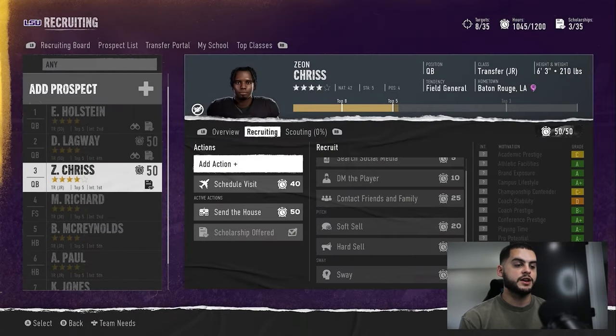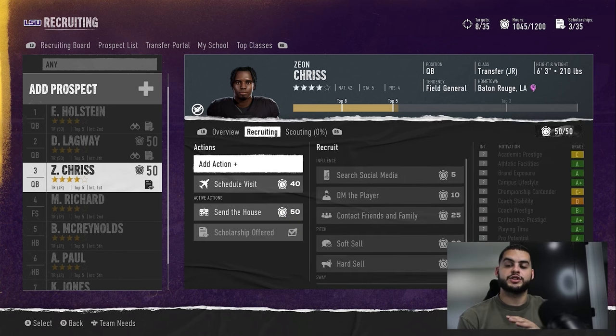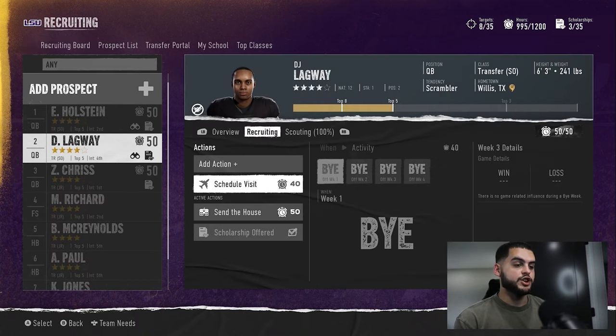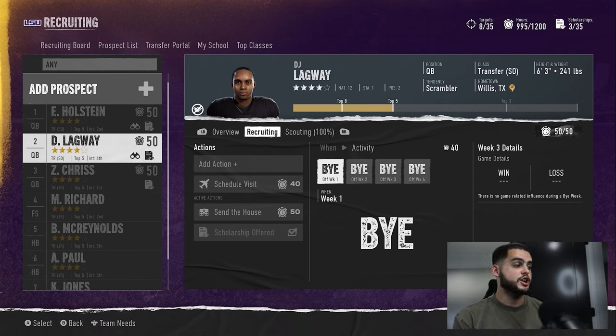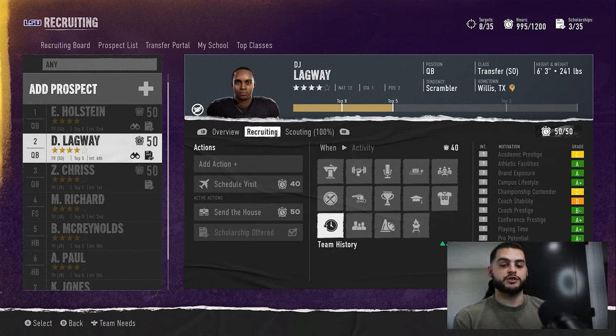You can always do hard sell, soft sell, or sway depending on your situation, but I'll cover that in other recruiting videos. Hard sell is tougher in this instance because you don't have their motivations yet. Scheduling visits is also very important — in the transfer portal you want to schedule a visit right away because there are no win or loss benefits during these weeks. It's week one through four with no up or down, so schedule them immediately.